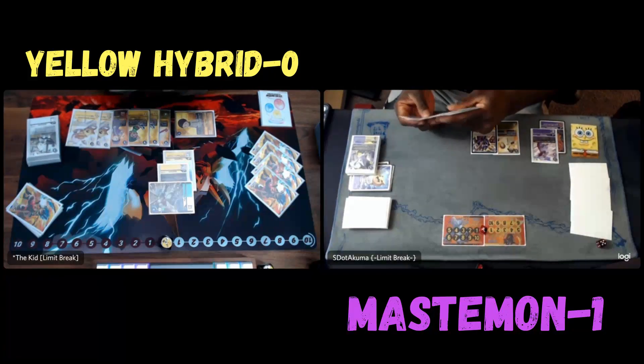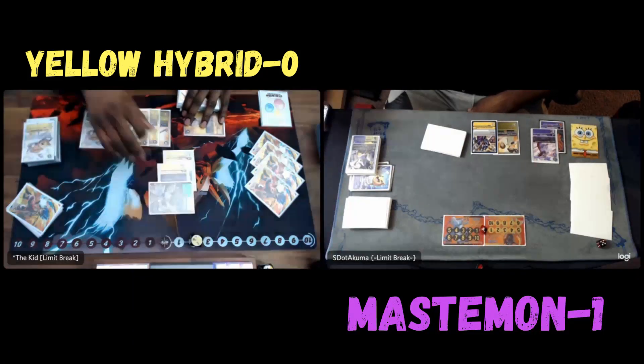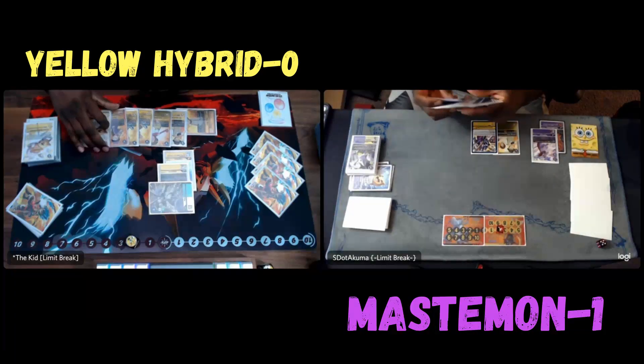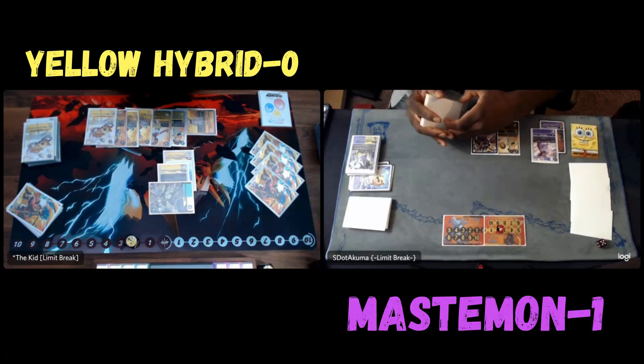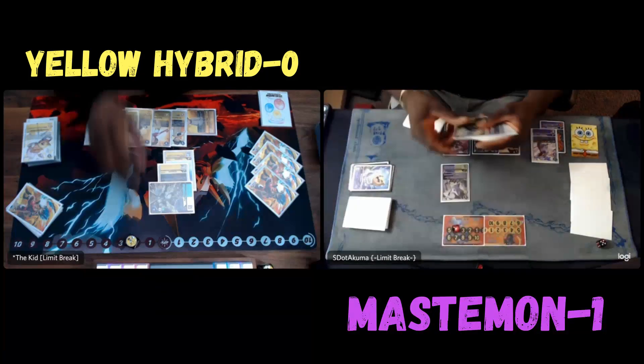A Rapid is going to kill off my Magna — actually no, he attacked my security. He got a security check, realized he may need to start getting some security checks. Then he tapped the Cody to kill my Magna because the Magna was only at one. He's going to play TK Kari. Actually I'm at five and he's at four now, so he wasn't able to control. Maybe he should have just attacked my Digimon so we didn't have equal security — but at the same time, you're not really progressing the game at all.